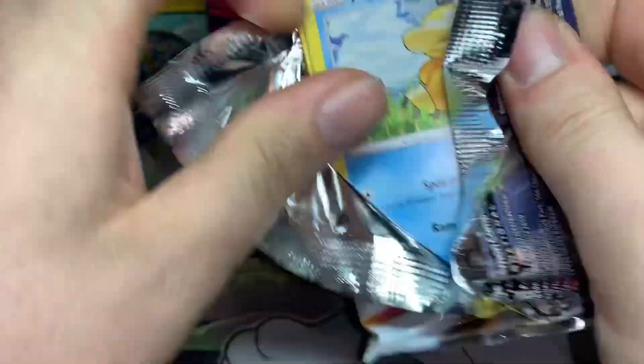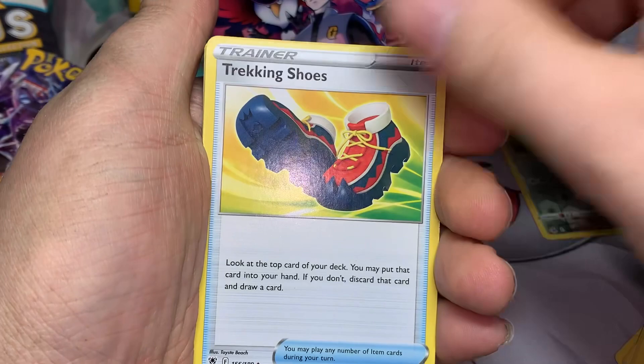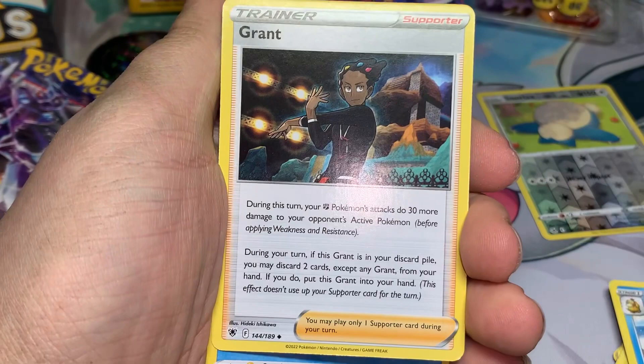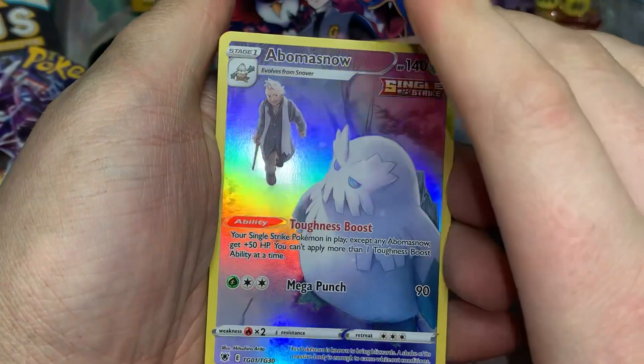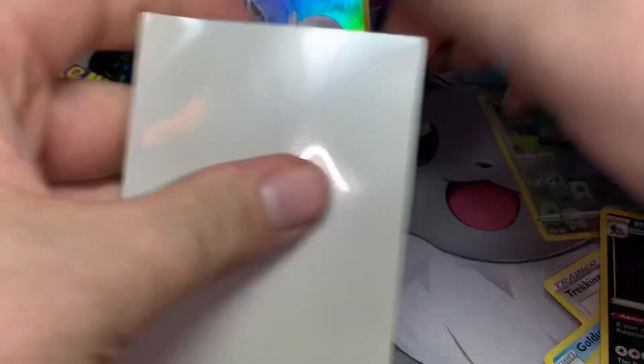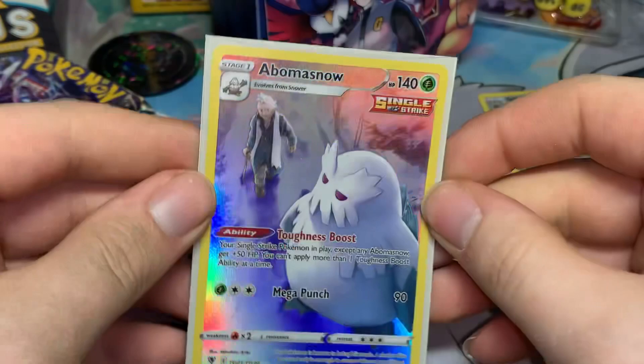Let's see — a white code card. One, two, three, four. Water energy, Trick and Treat, Shuckle, Psyduck, Petalil, Stantler. Oh — Bergmite, Politoed. We got a Trainer Gallery Abomasnow — that's pretty cool! And then a regular Mightyena. I don't have that card so we'll definitely sleeve it up. That looks nice!